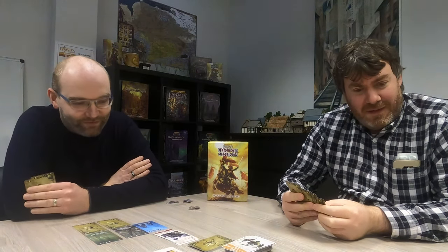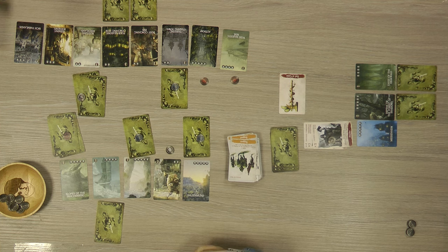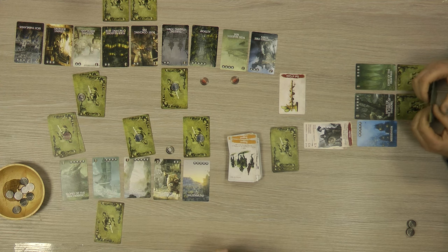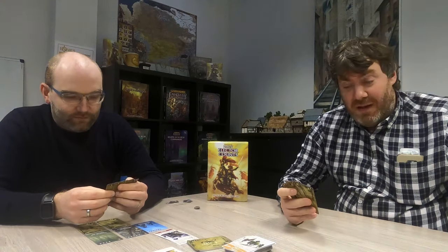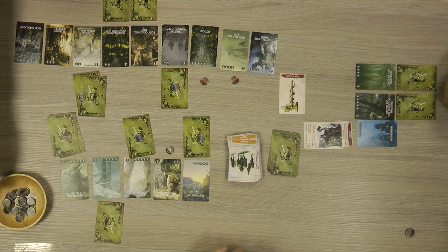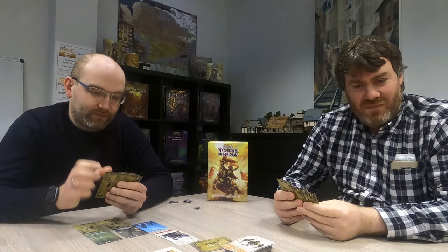Dave counts his score: two, seven, 12, 14, plus eight is 22, plus two is 24 — wait, let me recount. Two, seven, 12, 14, plus eight is 22, plus two is 24. Not bad. My count: four, five, six, four is 10, and five is 15, plus one active attack on Salzamun for five — total 20. Last place. Oh, disaster.